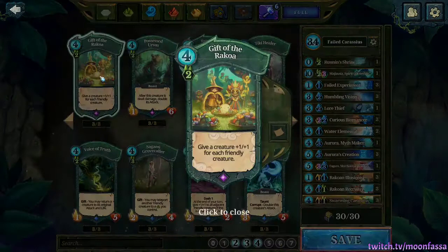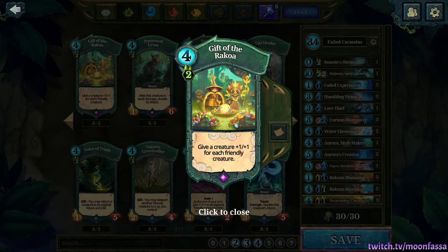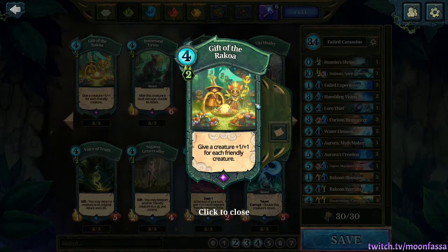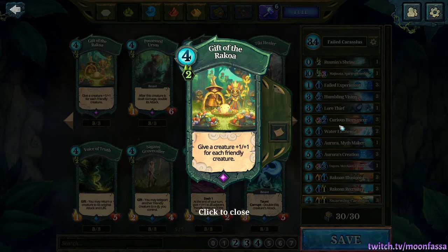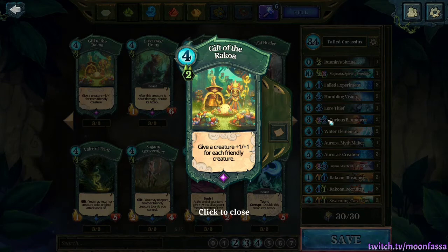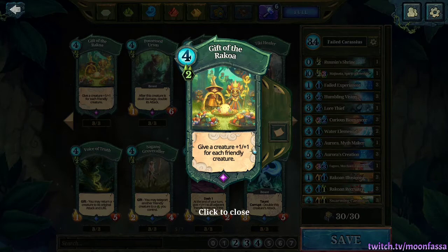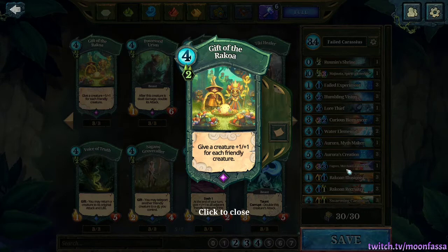Gift of Rakoa is another card. Because we're playing so much swarm, it can be quite nice, but what I don't like is that it's a 'win more' card — you need a bunch of creatures on the board already to make it work. If you've already got a bunch of creatures on the board, you're kind of in a winning position already. I much prefer cards that help when I'm falling behind. Carassius on their own usually win you the game once you've got multiple of them out.